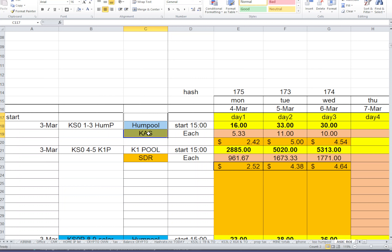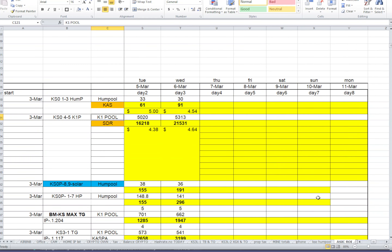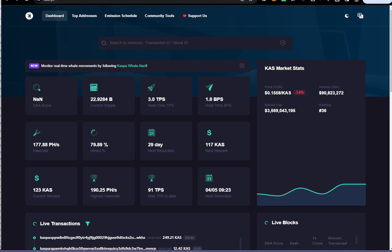For today's video, I'm running Caspa on the Hump pool and Cedra on the K1 pool. What I want to show you is how I determine if my Caspa miners are performing well. I pull data from hashrate.no and compare it to miner stats. The network hash rate has been fluctuating — it went up to 280 then back to 170 — probably miners switching to Cedra or new miners coming online.